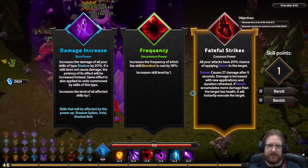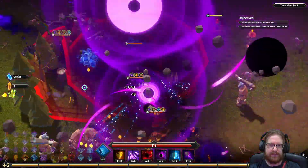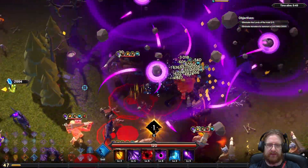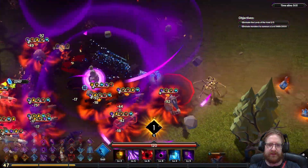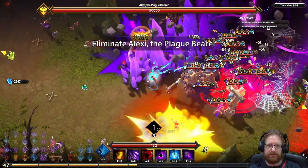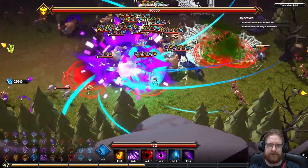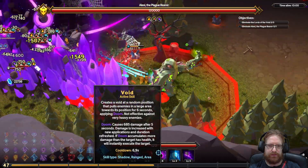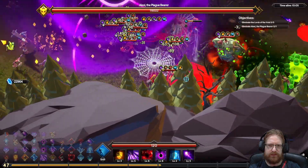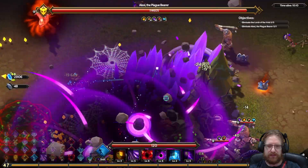Increase all damage of shadow skills — yes please! At least we did get the legendary multicast, or at least one of them. Increase damage by 12% — that's very, very nice, a huge increase to damage. It also looks like shadow bolt deals the most doom damage, so we just need to make sure our shadow bolts are hitting them.